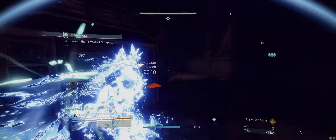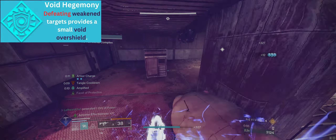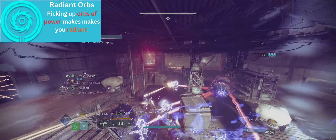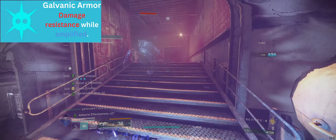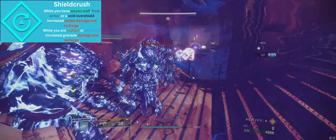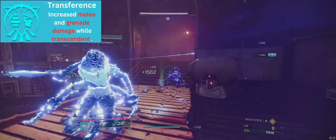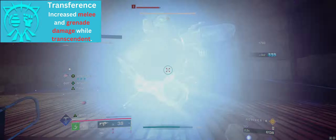If you are watching this video during Season of Echoes, here are the artifact mods you will want to equip. Void Hegemony will grant you a partial void overshield on final blows against weakened targets. Radiant Orbs will grant you radiance on orb of power pickup. Galvanic Armor grants more damage resistance while you are amplified. Shield Crush grants increased melee damage when you have Frost Armor or a void overshield, as well as increased grenade damage when amplified or radiant. Finally, Transference will give you a 10% increased melee damage while transcendent.